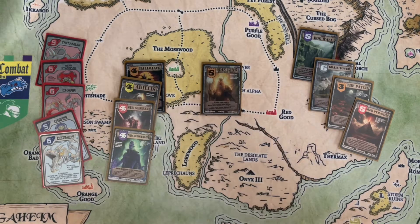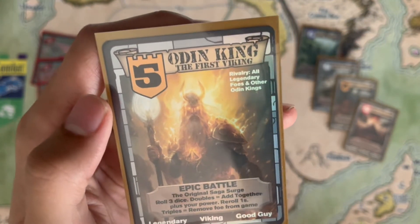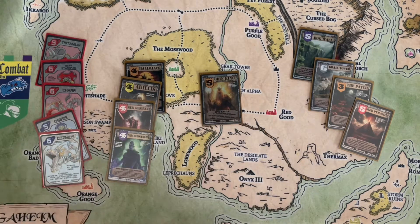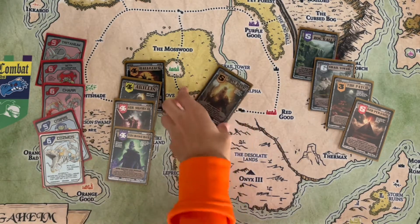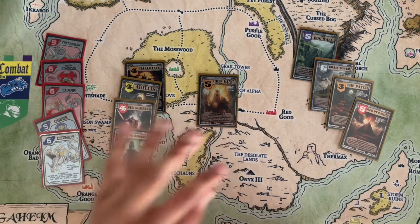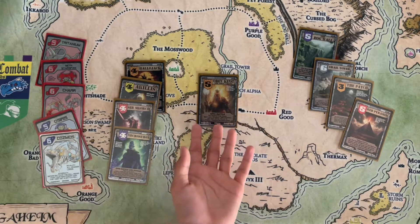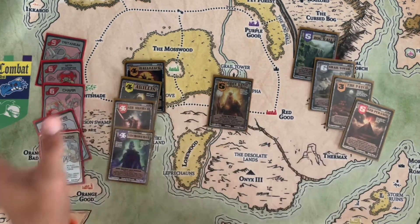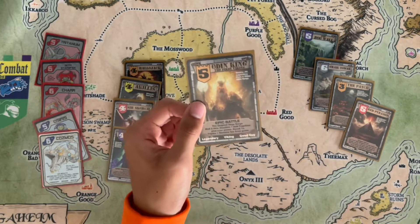Our next card is Odin King the First Viking from Age 1. Epic Battle — the original Saga Surge: roll three dice, doubles add together plus your power, re-roll ones, triples remove foe from game. This card is one of the best in the game despite being an orange good guy. Hitting doubles with three dice is very likely and you also re-roll once. His minimum power is probably around nine. I thought about making him a six but that would be too good — he's great at five and he calls a big battle. I'd rate him a very high B if not an A.